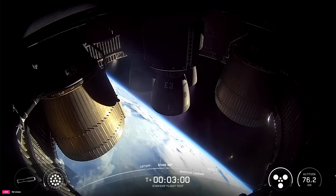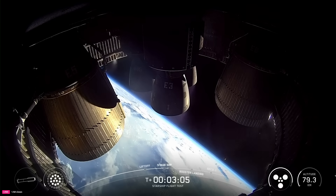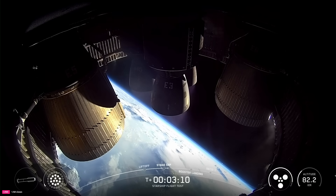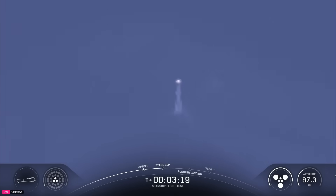Six healthy Raptors running on ship on its way to space. Booster throwing the boost back. It is looking absolutely incredible here in Hawthorne — six healthy engines on ship. We've got 13 out of 13 engines on the booster, now down to those three, which is what we expect in the final moments of the boost-back burn. We are not recovering the Super Heavy booster today. Booster boost-back shutdown — good shutdown of the boost-back burn.